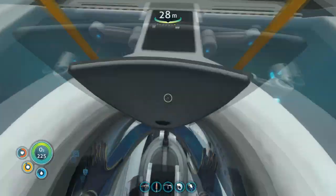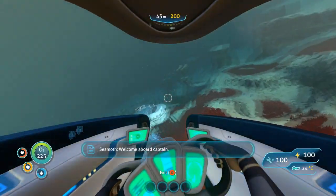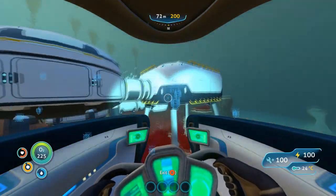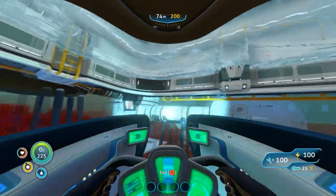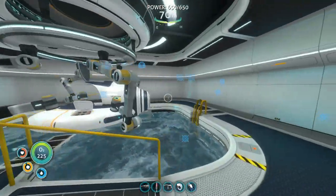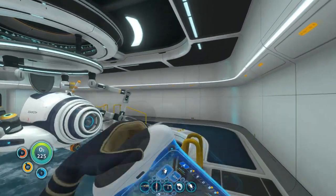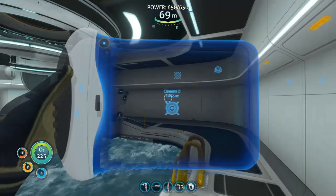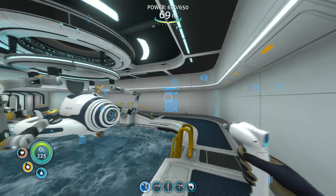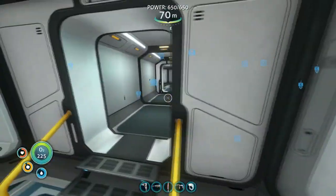I don't think there's anything else I need in here. I should get some upgrades for how fast or slow it eats up power — keep that in mind. We've got a mod station to make for sure. What does this mod station require? Titanium, computer chip, and copper wire. I got the copper but I'm gonna need to make these damn computer chips again.